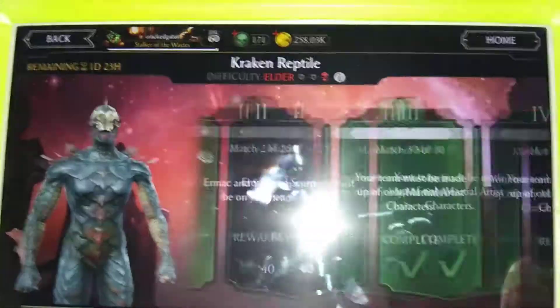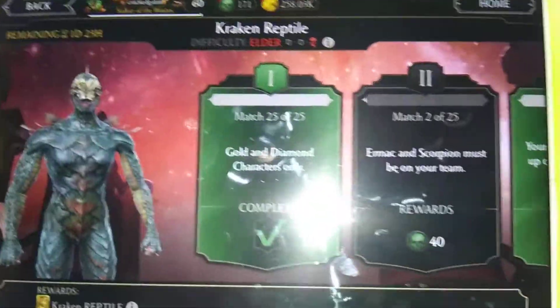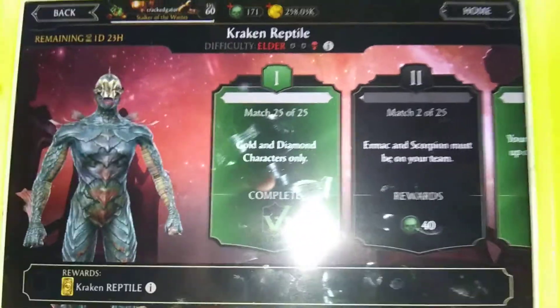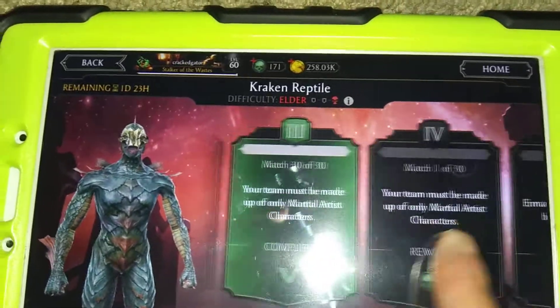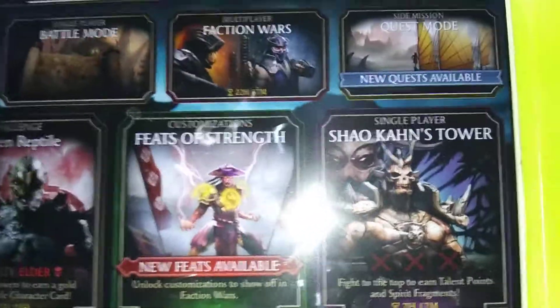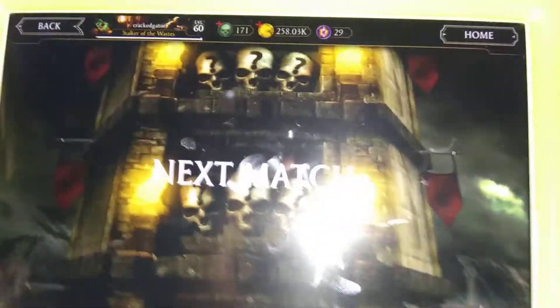If you don't have the right characters, try to complete at least normal mode because that only requires bronze characters, maybe a few silver characters in the middle. If you can't complete the whole thing, just do as much as you can.